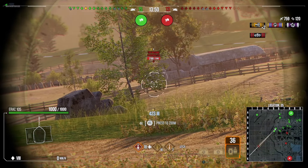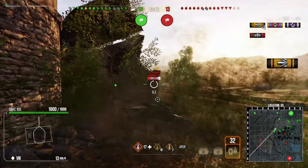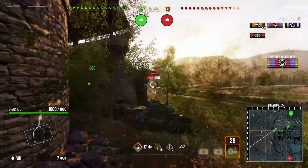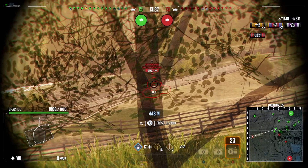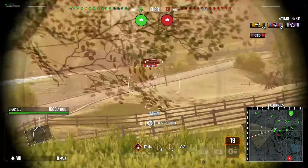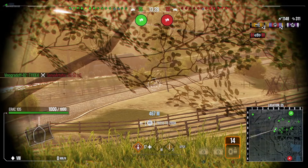What this tank is good at is being sort of a mobile TD, where you can use a position with good concealment to get some nice shots in. We've already taken out an enemy light tank, which is good. Right now we're just set up in the position we want, covering the field and trying to get as many shots in on the enemy tanks at distance as possible.